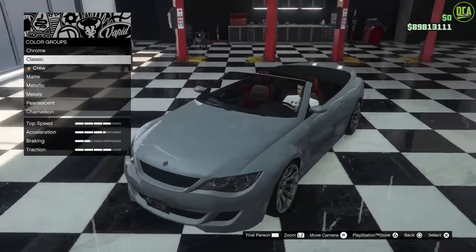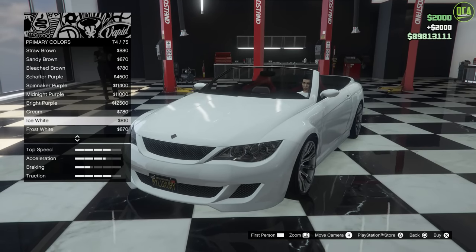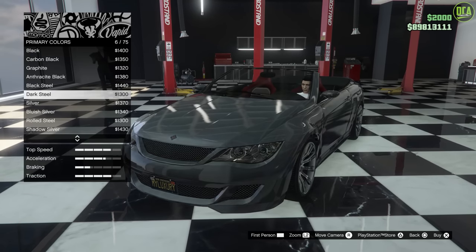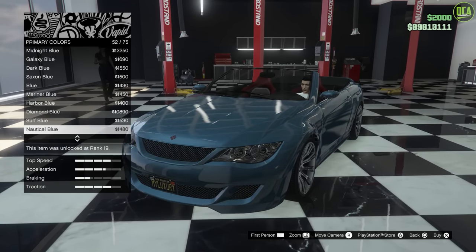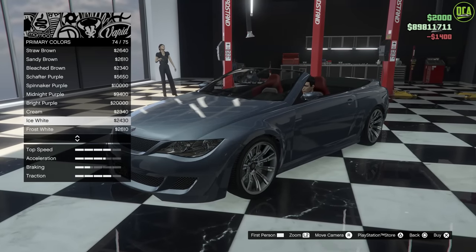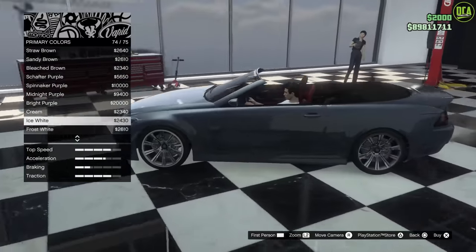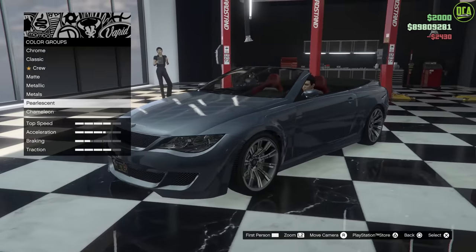Now, in terms of the color, obviously I love this car in white. I think the white with the red interior looks great. But I want to go for something a bit more like grayish, sort of blue. So we're gonna go to metallic, and we're gonna go all the way down here to harbor blue. And then we're gonna throw on here an ice white pearl. Look at the transformation on that — it's like a grayish blue sort of color. I think it just looks fantastic on this car. The red interior kind of gives it a nice contrast as well.